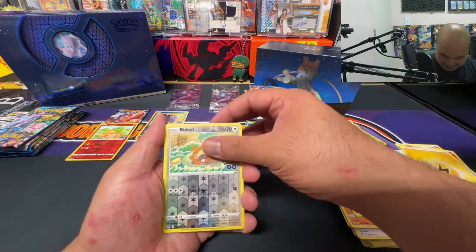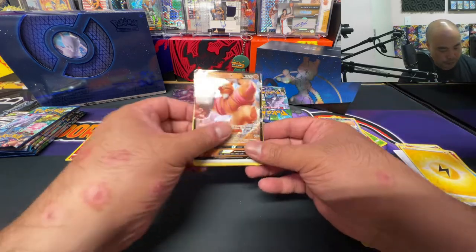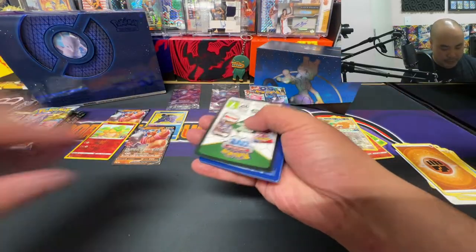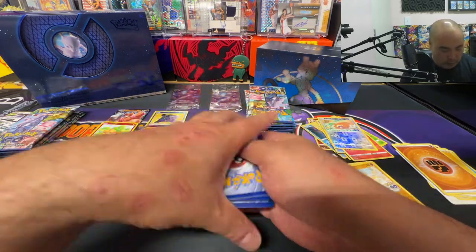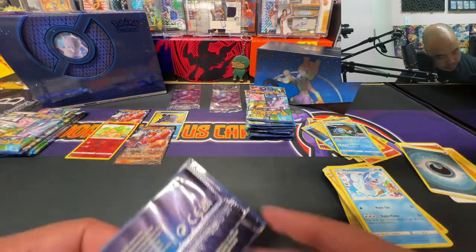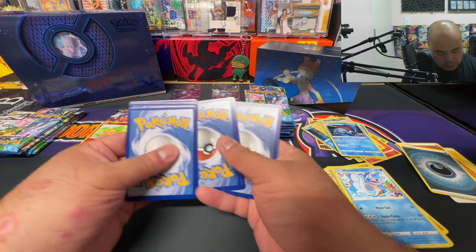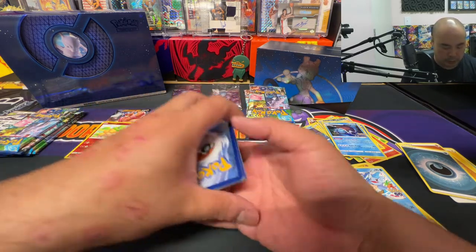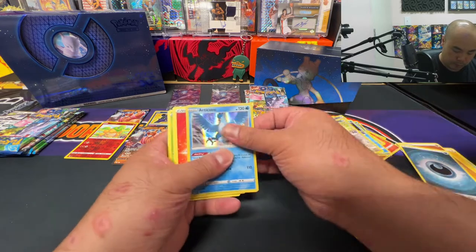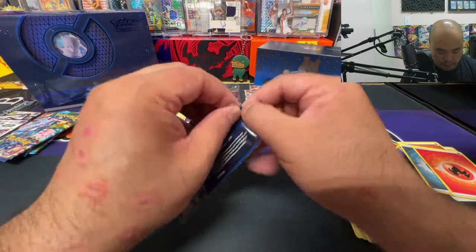I thought it was another Ditto — we got the Bidoof, and let's see what we got there: another Clefable V. We shouldn't have the same V cards in the box. Reverse holo Magikarp and a Holo Blastoise. Four more packs to go. How are your guys' Pokemon Go journey going? We got a reverse holo Chansey and a Holo Articuno. How has your collection been going? Anybody going for the master set or just trying to hit your chase cards?